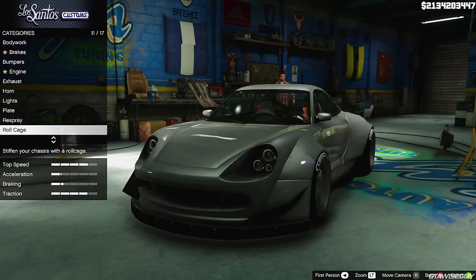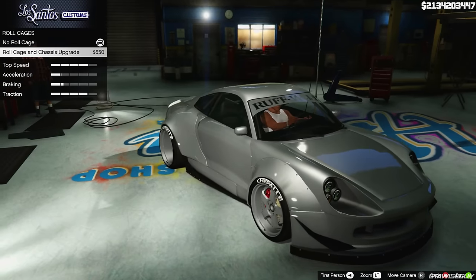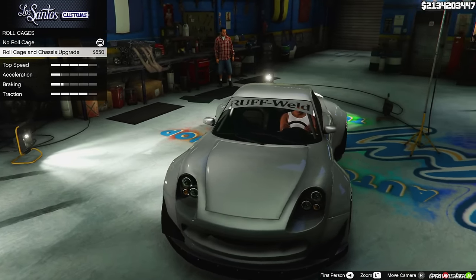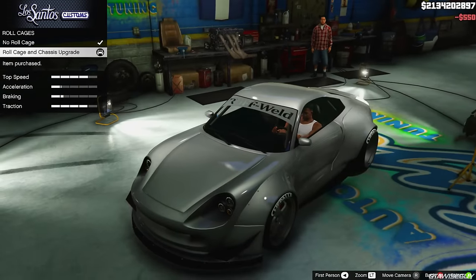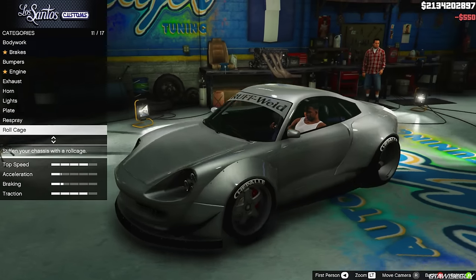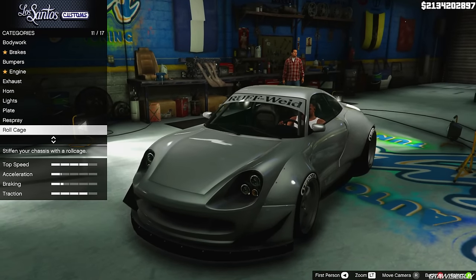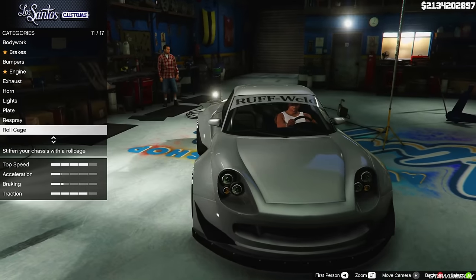If you put the roll cage in, you get the sun strip as well that goes over the window. You can notice that the actual text is see-through as well — a cool addition I decided to do there. There are some bugs in the editor though — if you guys want to take some pictures of it and there's anything blurry in the background, it will mess up that sun strip.